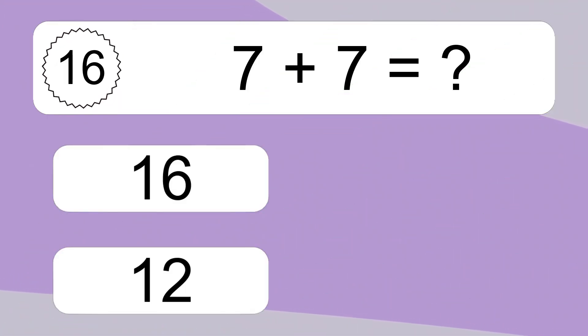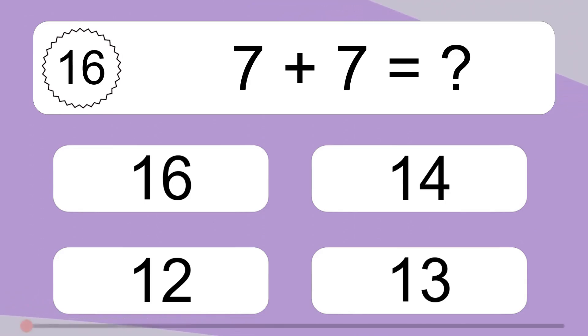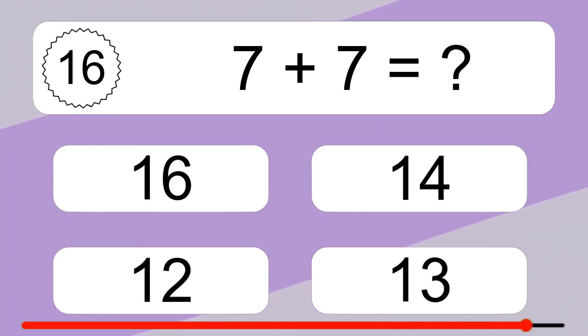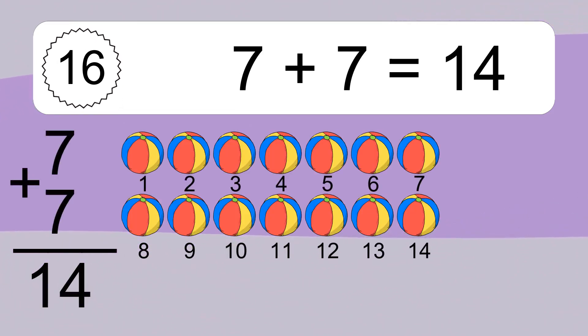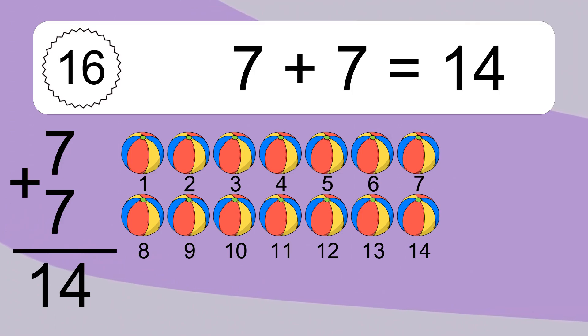7 plus 7 equals what? 7 plus 7 equals 14. Let's count it. 1, 2, 3, 4, 5, 6, 7, 8, 9, 10, 11, 12, 13, 14.